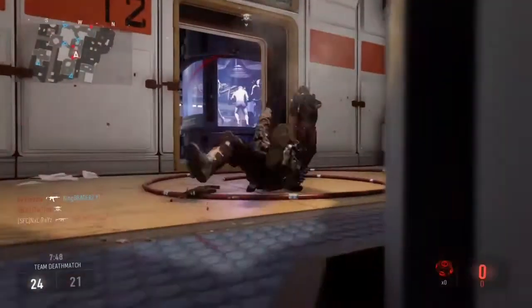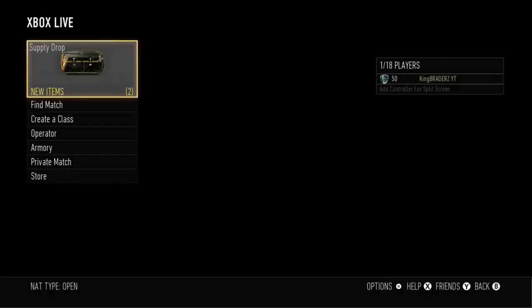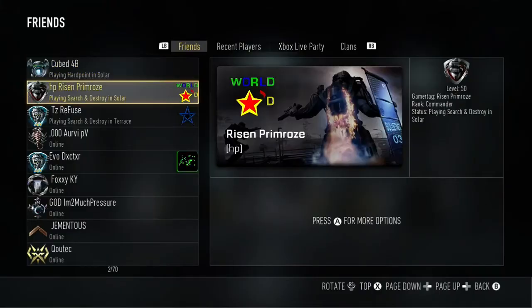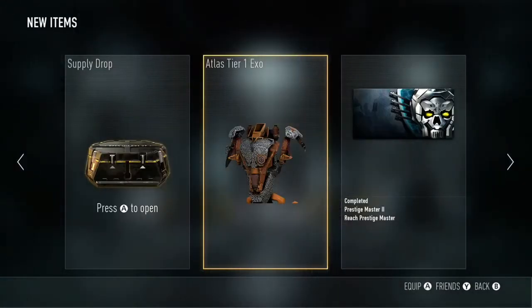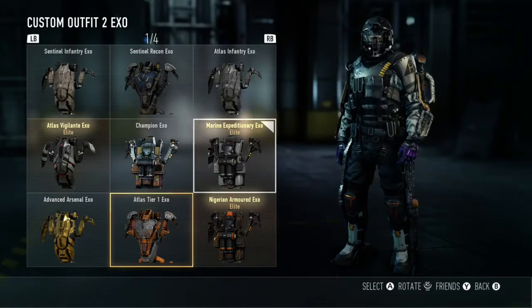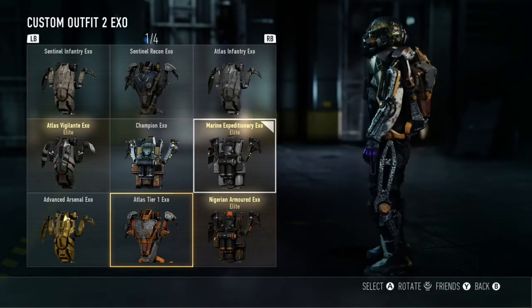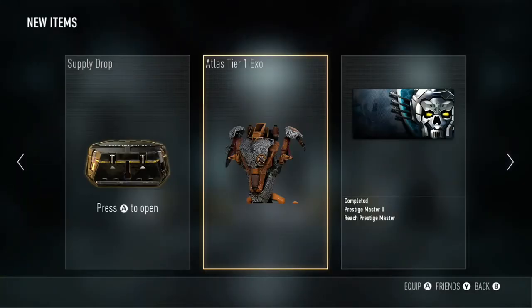You guys just saw me earn it within this Biolab gameplay right here, but the gameplay didn't last much longer because I was so hyped I had to back out of this lobby just to see the Prestige Master logo right next to my gamertag right there. I was in shock, I was so happy. The annoying thing was it was double XP week and I really did not get to take full advantage of that because I got to Prestige Master right as it started — that was the annoying thing.